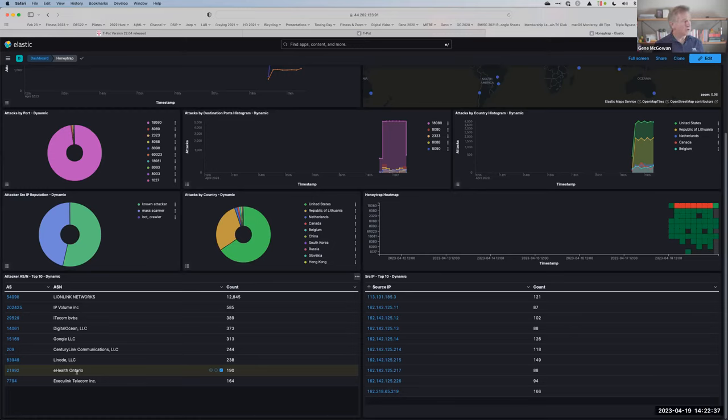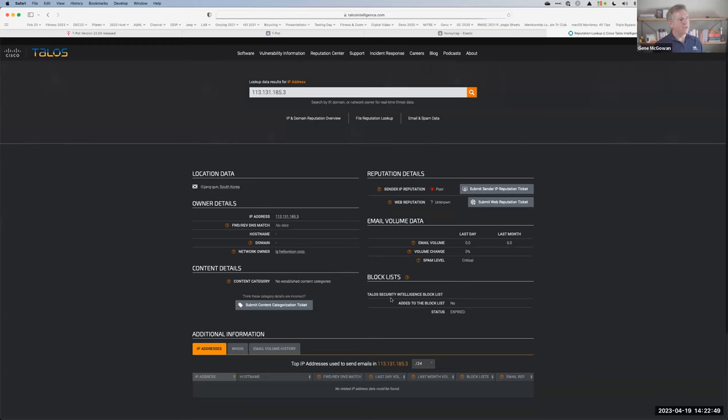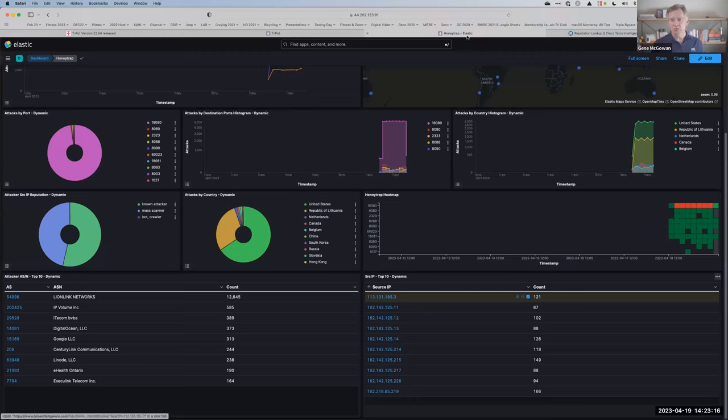Another interesting ability: just like with any version of Kibana, you can drill into a particular IP and link into Talos from Cisco to start seeing details on what you're collecting. If you're looking for a relatively simple, easy-to-use, quick-to-deploy type of honeypot to put out in your environment, this is not a bad way to get started to determine what uses your own early detection system.